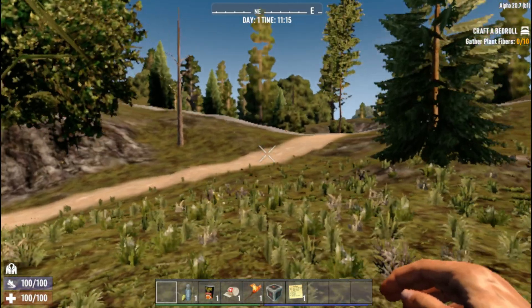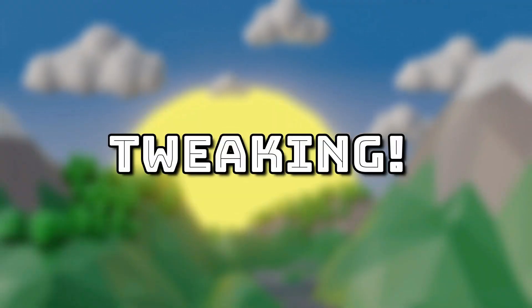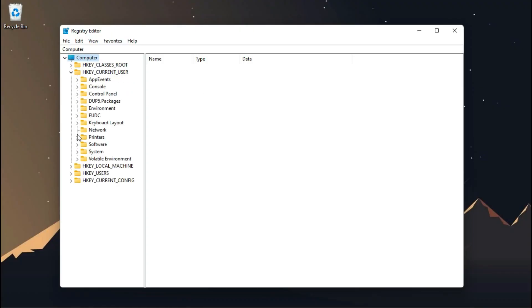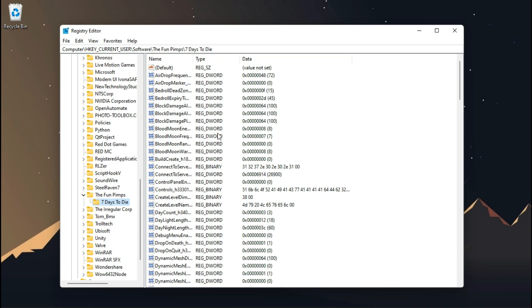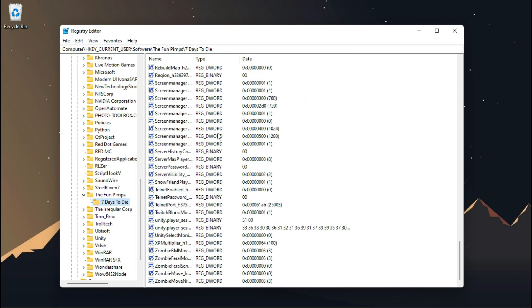Now quit the game and let's start the modification. The configuration file of this game is located inside your Windows registry: HKEY_CURRENT_USER > Software > The Fun Pimps > 7 Days to Die. The sad thing is that there is nothing to do with this file because they are already at their lowest value.